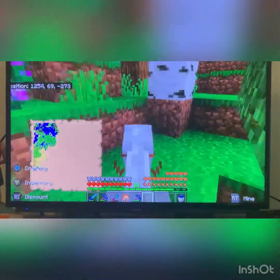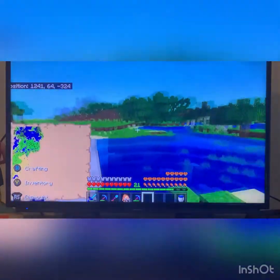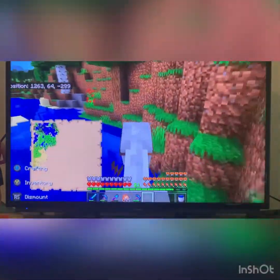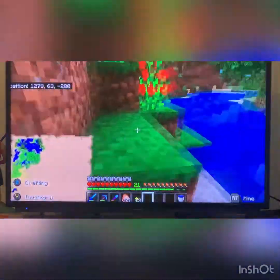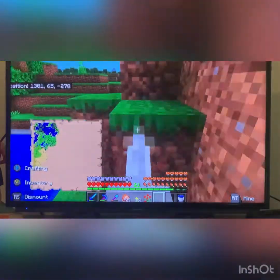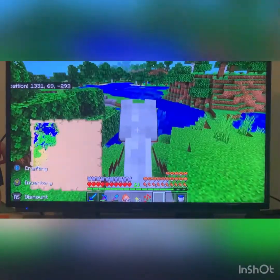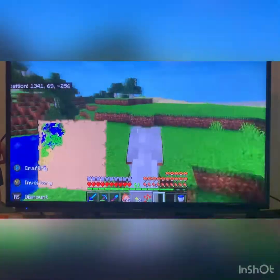A few things to say. Something kind of unrelated that I can just say out of nowhere: I think they made it so that dandelions and poppies give you one yellow and one red, respectively — one dye instead of two like they used to. And now sunflowers and rose bushes give you two. So that's cool how they implemented that. I was kind of confused because I was about to say all the yellow flowers give you two instead of one, but nope, that's just sunflowers.